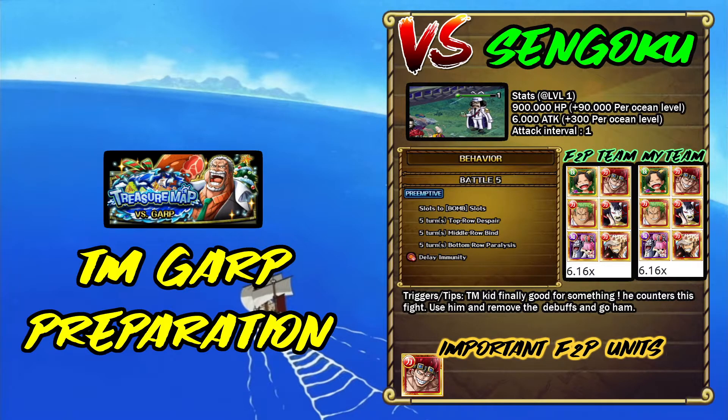Then we have Sengoku, which does a lot of things: bomber slots, binds, despair, and paralysis on different rows. This fight is made for Kid basically, because Sengoku is DEX — it puts all his buffs when you use his special. Basically you use Kid and other units to remove the negative effects and just go ham on him.